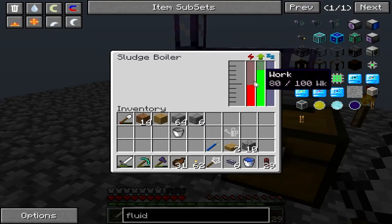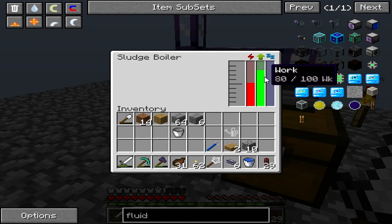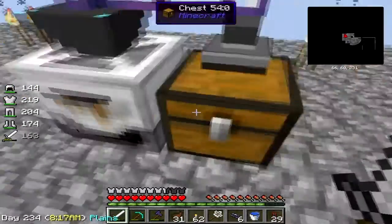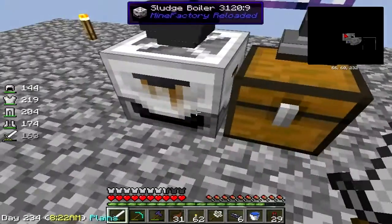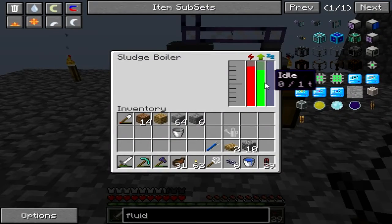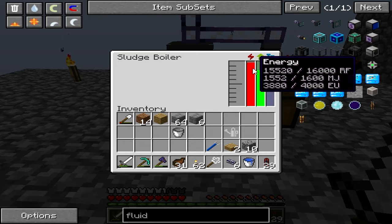I was gonna power up and get some energy in it. It ate all the sludge - should output on any side I think, or is this the output side? Right now they're equal on either side. Let's see what happens when it gets full power - I doubt it'll need full power but I really don't know with these machines.